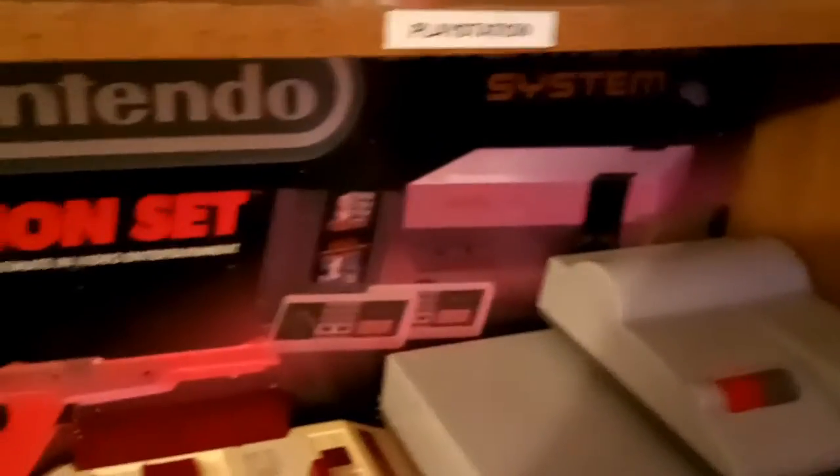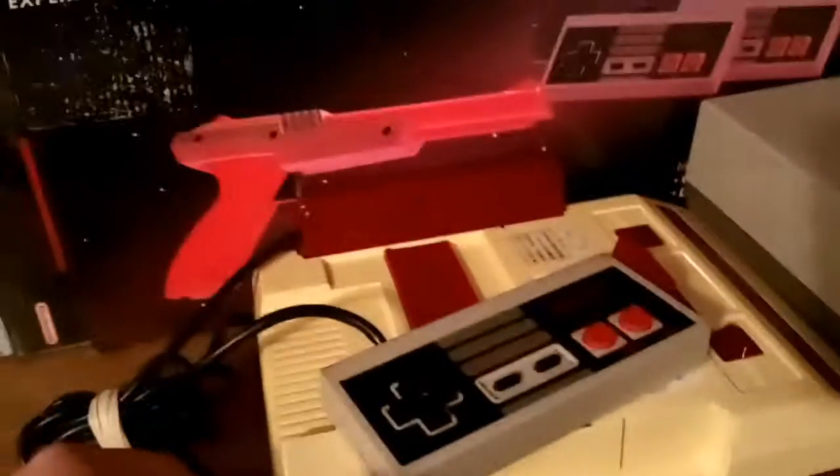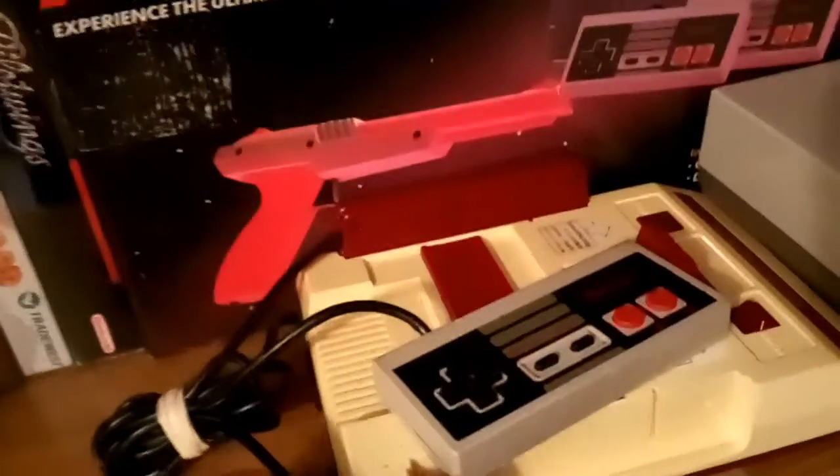Down below are boxed Nintendo items. I got my boxed NES Action Sets, some really good boxed games including Pilotwings, Legend of Zelda complete in box, Double Dragon complete in box, Yoshi's Cookie, Pinball, Night Rider, a few others, and the cleaning kit, which is cool.